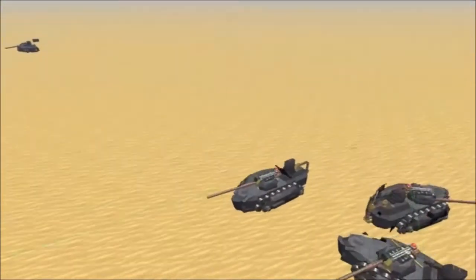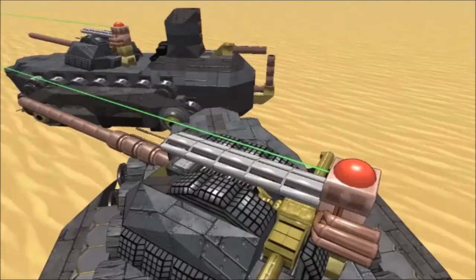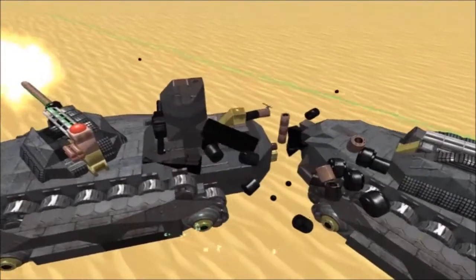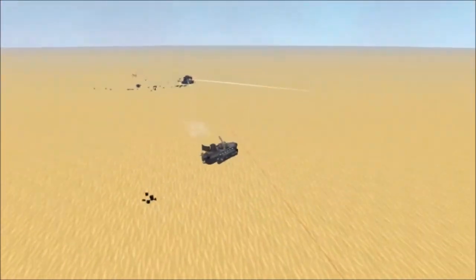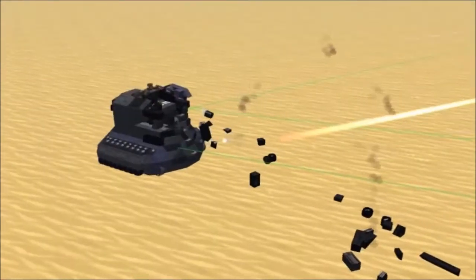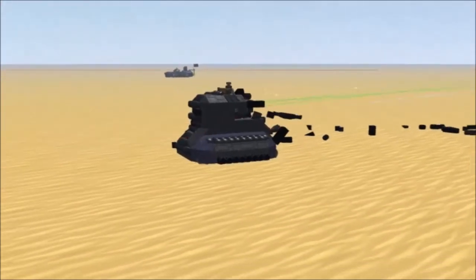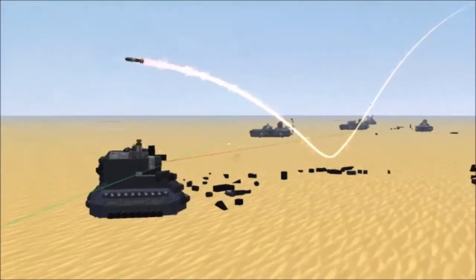The Universalis Brigade is just absolutely shredding them with kinetic fire. In fact, most of the work is being done by the machine guns on top. There's a friendly collision — the entire barrel just exploded. Fortunately the cannon will still work, but accuracy is significantly decreased. The primaries on the Universalis Brigade don't seem to fire very frequently. It's these machine guns that really seem to do the damage. A missile bounces off the terrain and misses its target.